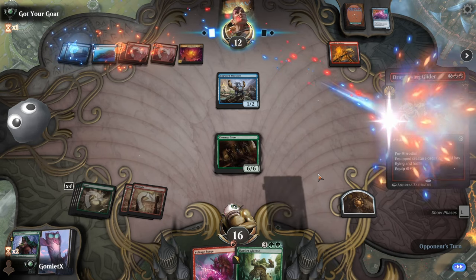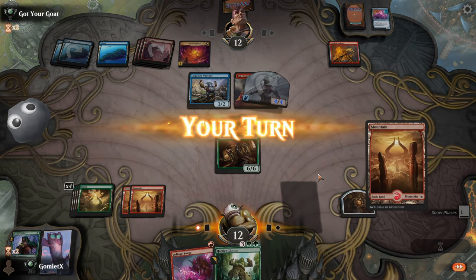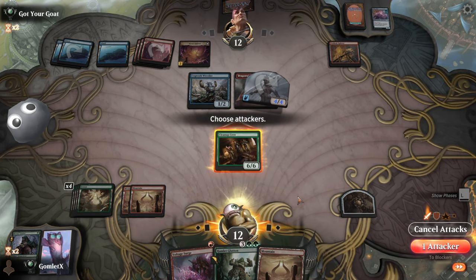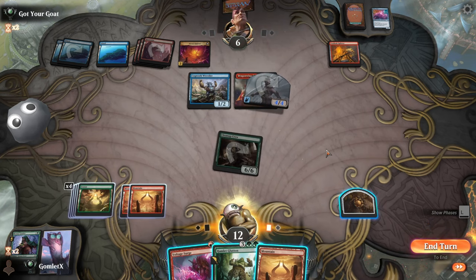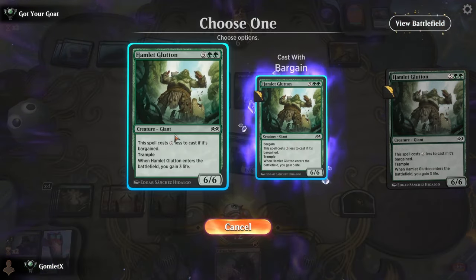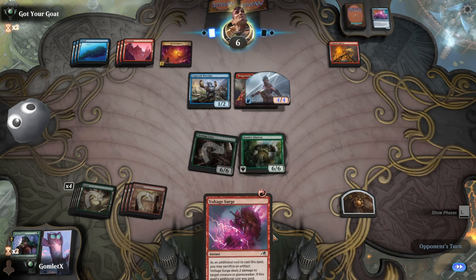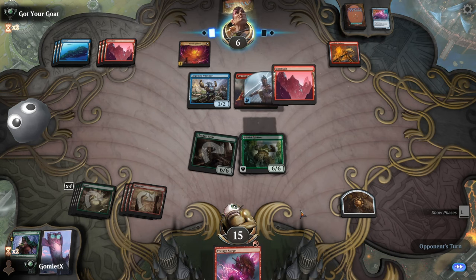If Cleanup Crew kills the Oaken Siren they're down to one creature on board — gives us a token to play Hamlet Glutton next turn even without hitting a land. That means: play a 6/6, then play a 6/6 trample gain three, and still hold up Voltage Surge. Blue-red probably doesn't have great ways to kill 6/6s. Dragon Wing Glider — a taste of our own medicine. A lot of damage, but the life gain from Hamlet Glutton is going to be huge.